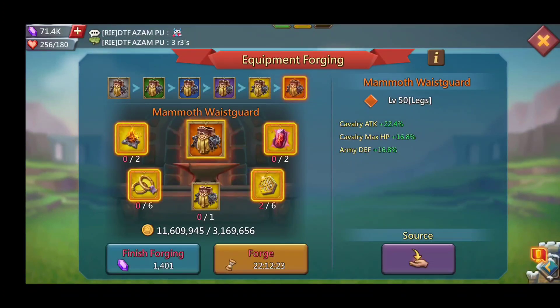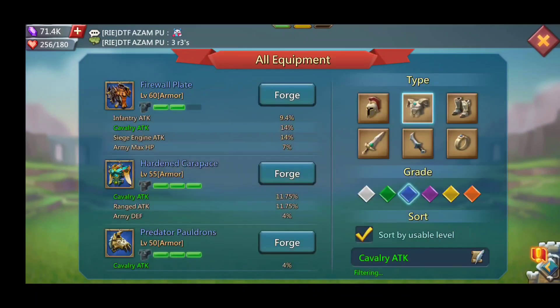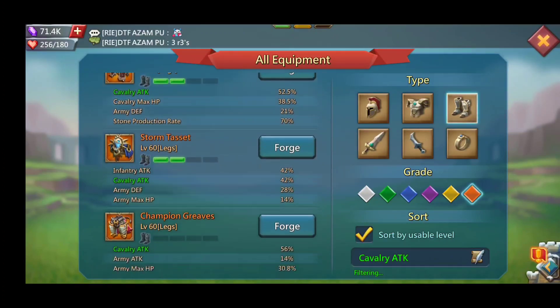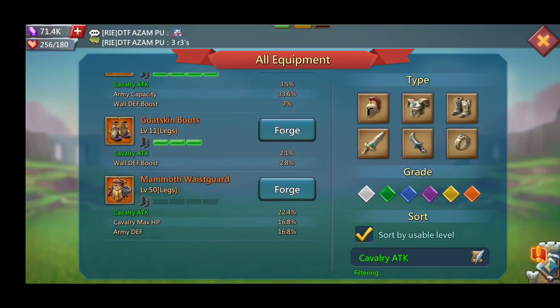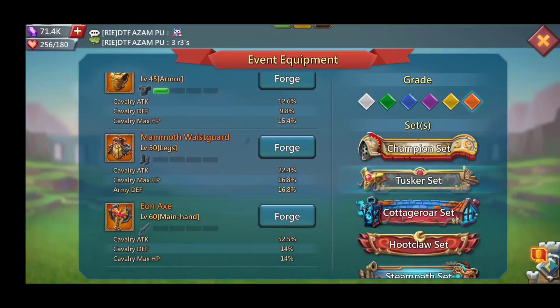The next piece is the Mammoth Waste Guard — just by looking at this, it's a subpar legs piece. The Gargantua belt is already better in a lot of respects. At mythic, the Gargantua belt gives 52.5% cav attack — that's just an insane amount. These new pants only give 24.4%. The pants are absolute crap, I'm not even going to give them any more time.